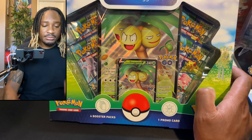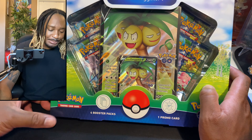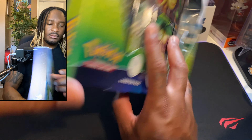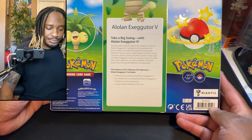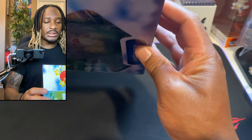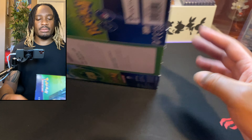So let's see what's in it. We got that Alolan Exeggutor V, four booster packs, one promo. I don't know, I don't want to say too much. I guess I want to try to keep an open mind to this.